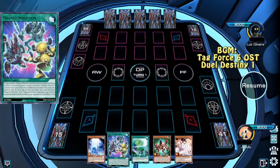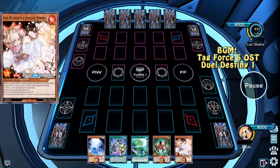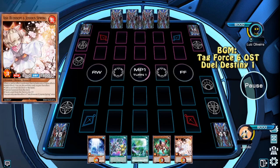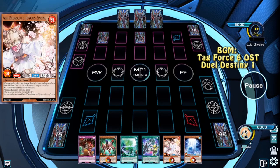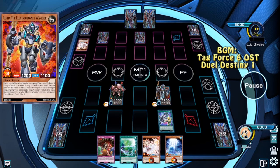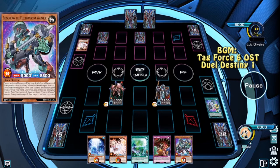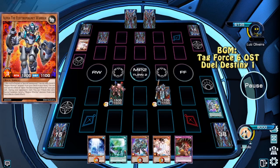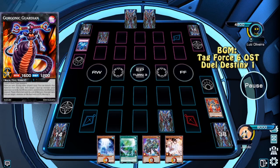Now this is an interesting hand: Dragite, Magnet Induction, Emancipator Signs, Beta, and Ash Blossom. The opponent starts, so this is going to be interesting. We're going to summon Beta, which gets hit by Ash Blossom. We have Magnet Induction, which summons an Alpha, which searches Berserkion. We're going to attack, and then try to Xyz summon — goddammit. I guess we won't be having our Xyz monster, so we'll set a Trap Trick and pass.